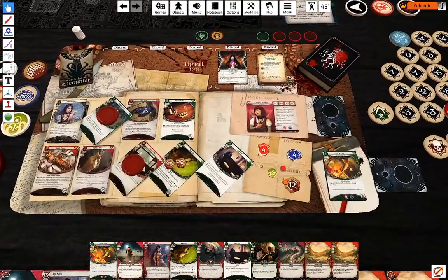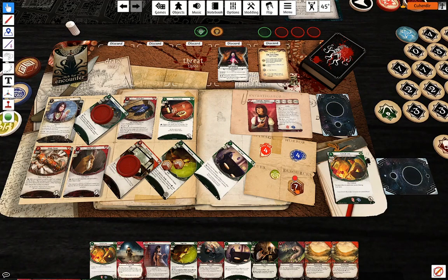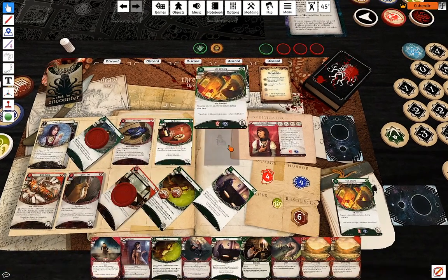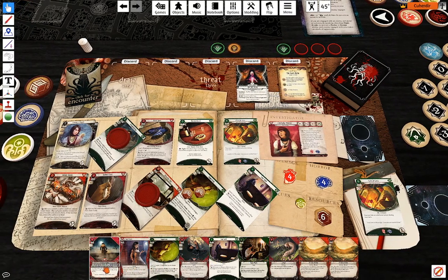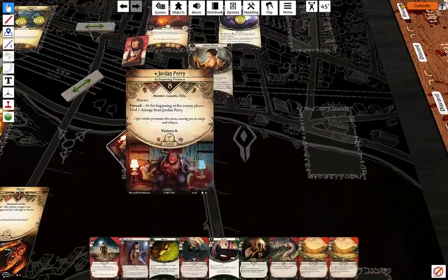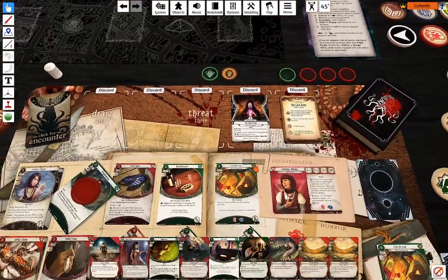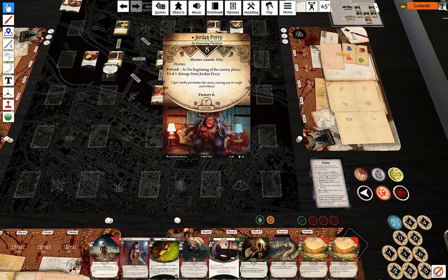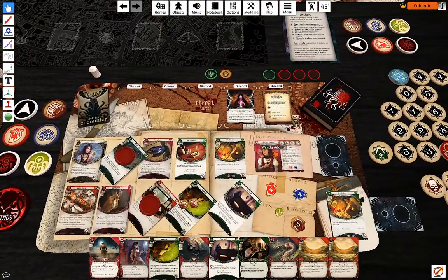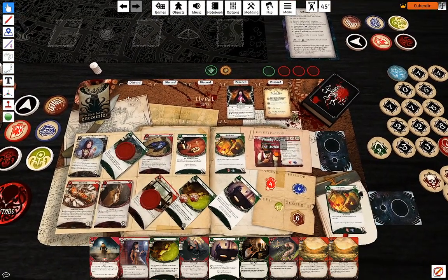My third action is going to be play a Leo DeLuca. My last action is going to be attack Jordan Perry with Knuckle Dusters — I'm at five against two.